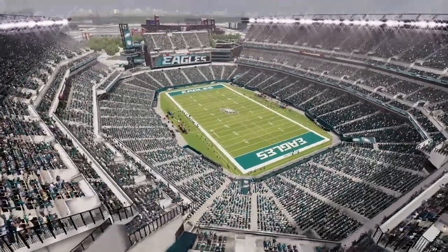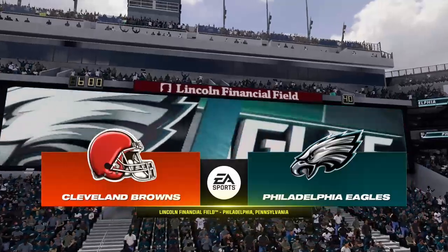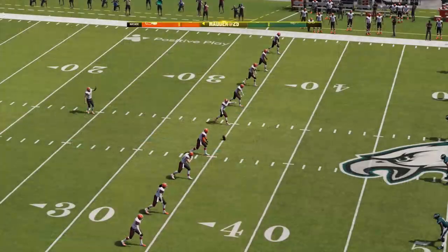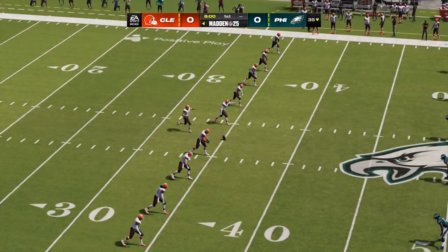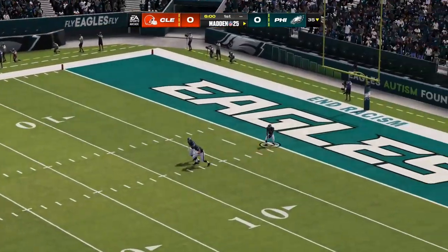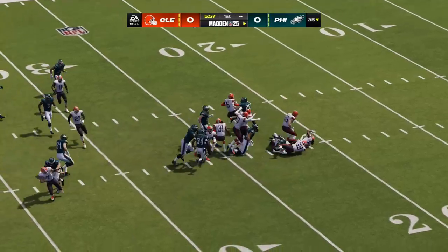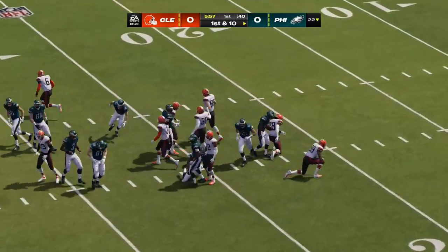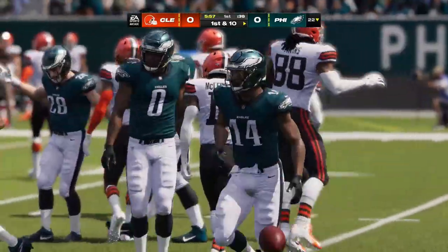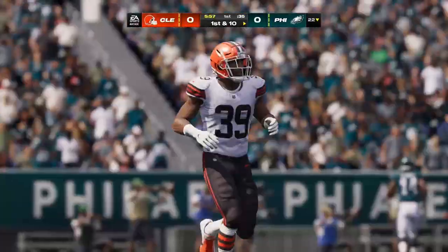It's the NFL on EA Sports as you take a look at Lincoln Financial Field in Philadelphia, PA. The kicker Dustin Hopkins set to get this one going, and off we go. This taken in right around the goal line, and he'll get it up past the 20 to about the 22. Here's the Philadelphia offensive unit now as they head out to take over possession.